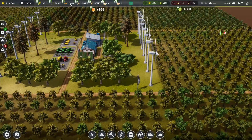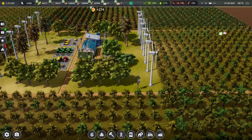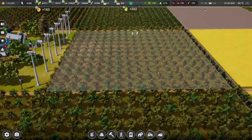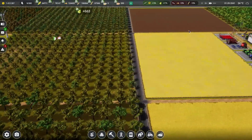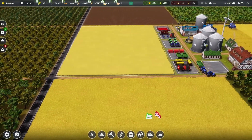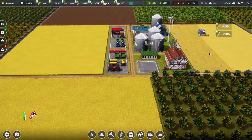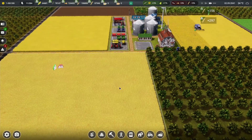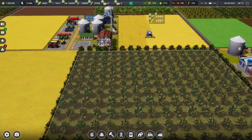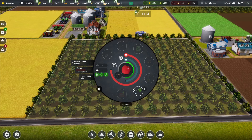We have a ton of soya now, and we're bringing in a bunch of oats still from the fields placed last episode. Over in this area we have our soya field, then a wheat field, and another wheat field with the combine harvester going in gathering everything up. This field right here has some more rye. It looks like this one's been harvested up already.